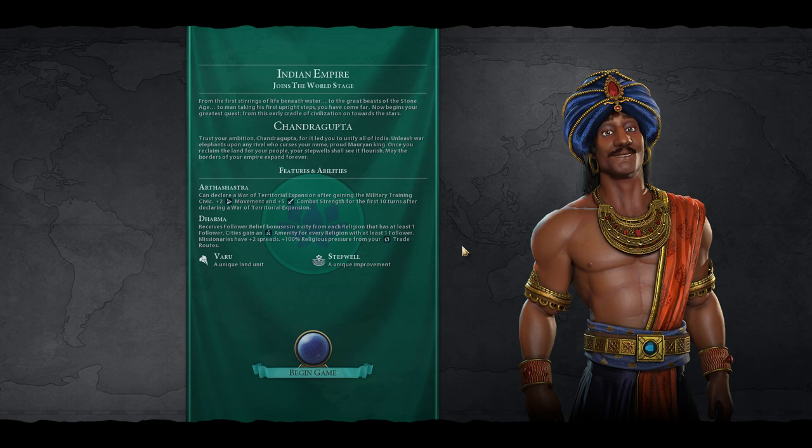Give the AIs giant death robots on turn one. But you know what we have? We have huge freaking elephants. Varu are super strong, and when we get the plus five combat strength — we're just going to crush the AI.